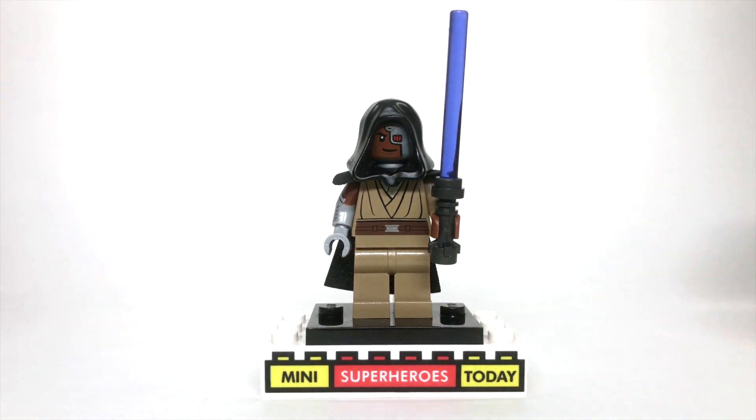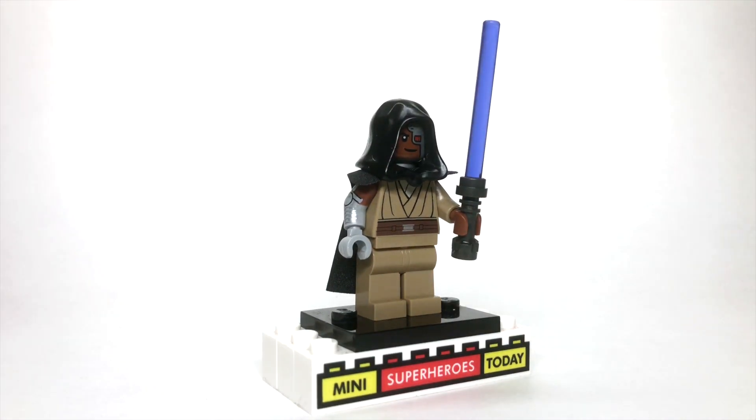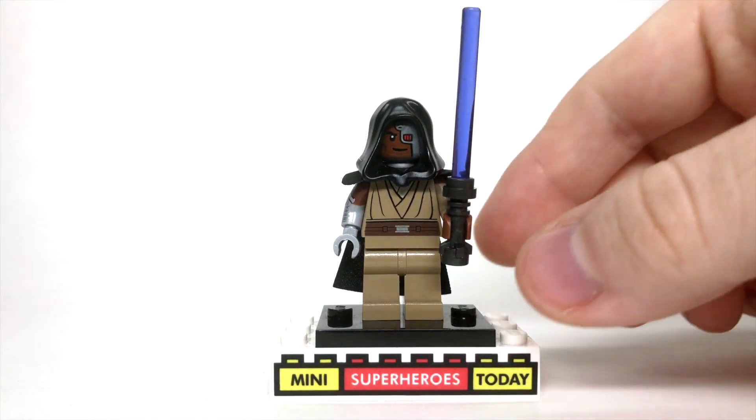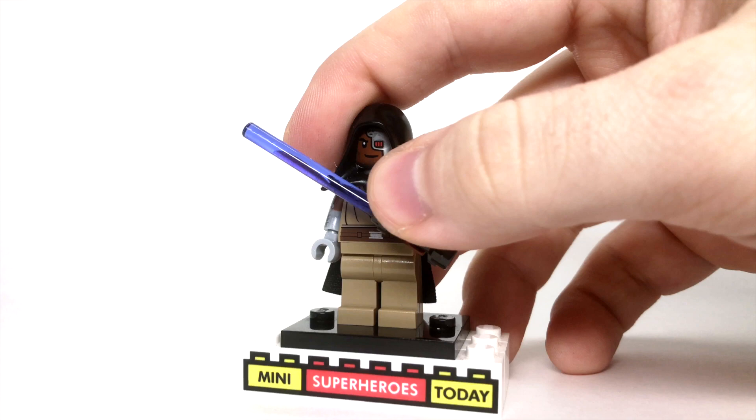I love that idea, because Mace Windu does get his arm chopped off, or at least his hand chopped off by Anakin. And then, going out the window, he probably would have some head damage, and I really love that for this figure.